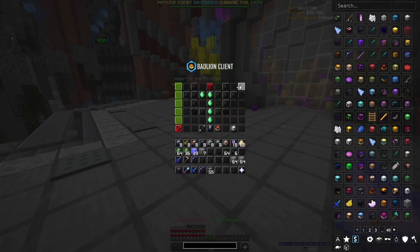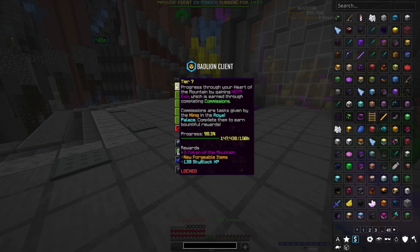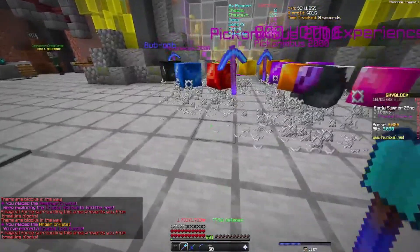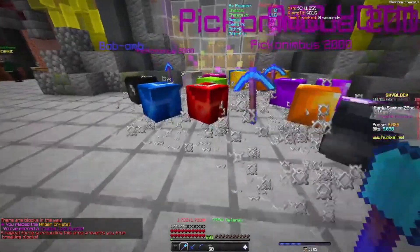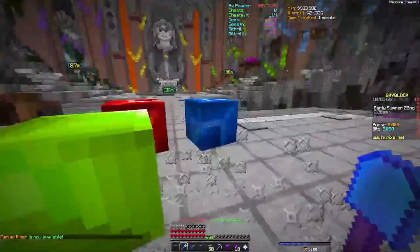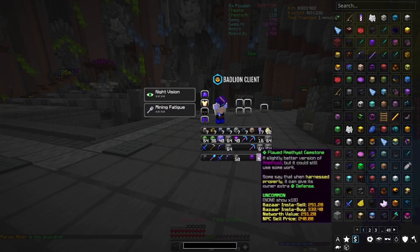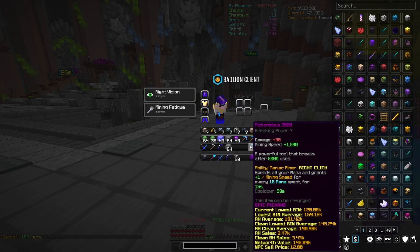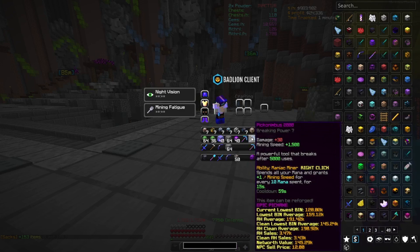Checking Heart of the Mountain progress — we are less than 3,000 XP away, holy cow, getting close! Run 43 — a lot of Picanimbuses, a scary amount — three of them, three more than I'll ever need, but always nice to have.